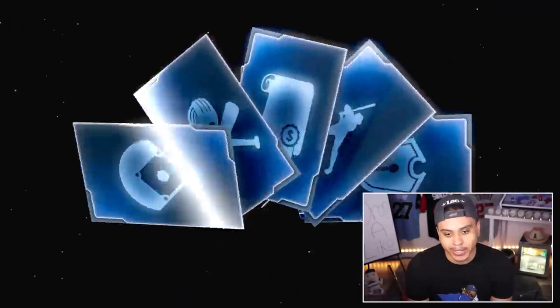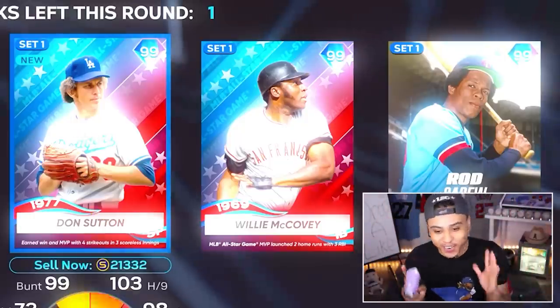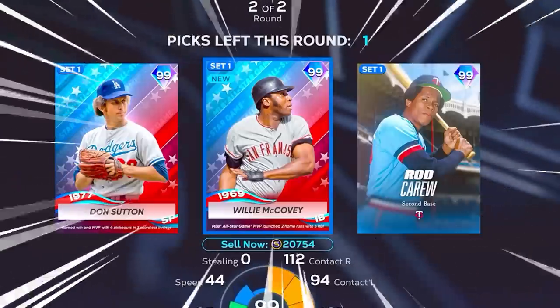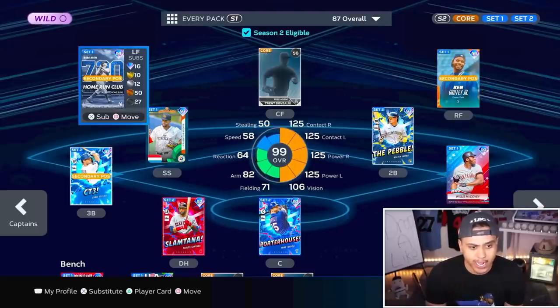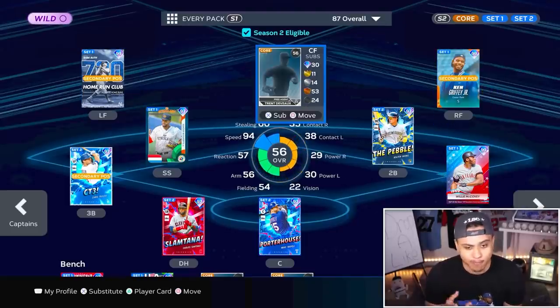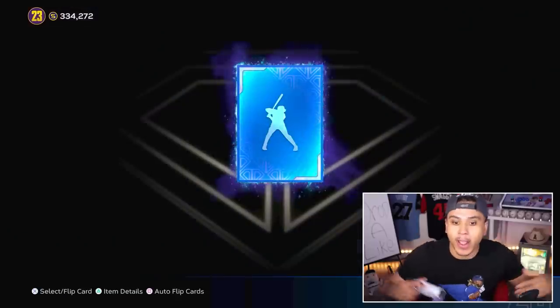Into a choice pack — I already know we're gonna pull another base round, so let's just get it out of the way. We got a rare round! See, when you speak it into existence, baby! Finally got a rare round. We got Babe Ruth at first base, but I'm going Willie McCovey. Slapped Willie at first, slapped Babe Ruth in left field — and I'm missing a center fielder. We're pulling Mickey right now.